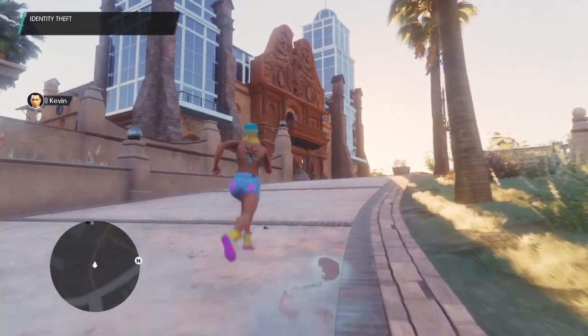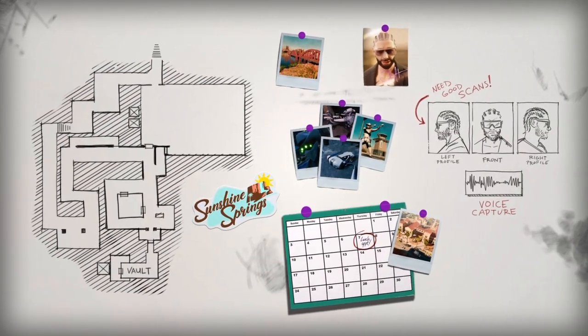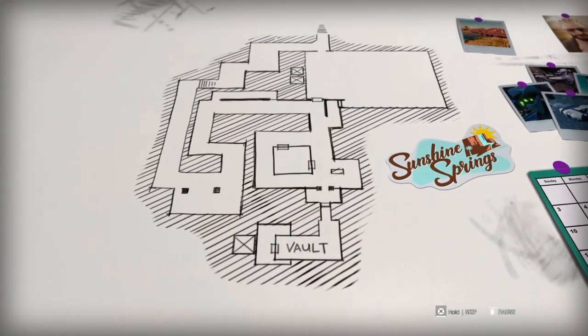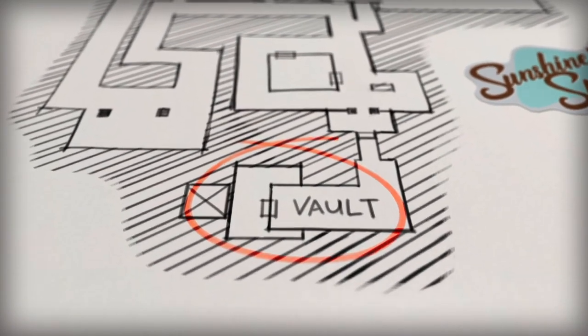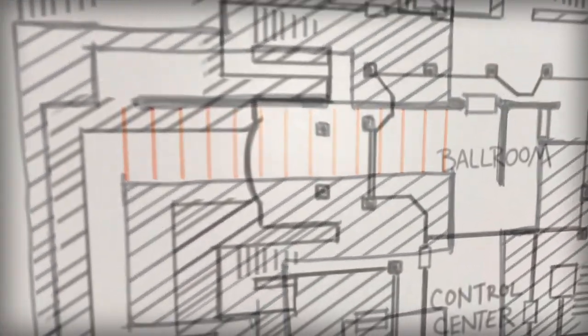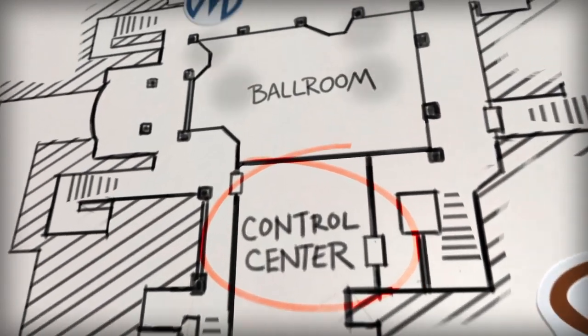We're all ready to plan the heist. Good, call everyone in. Okay, let's review phase one. Hardy's auctioning off his movie props here at the Sunshine Springs Hotel and Spa. The goods will be kept in the vault, which is secured by a voice and face recognition lock. To get to the vault, we have to get past the state-of-the-art laser detection grid, which is monitored from this control center off the main ballroom.